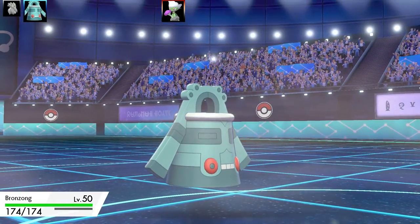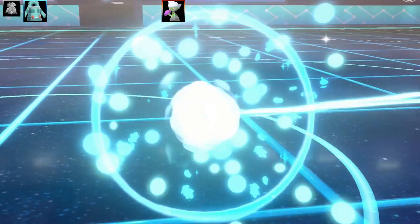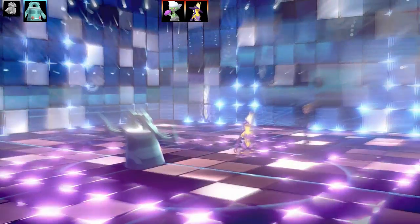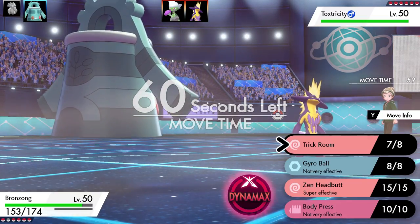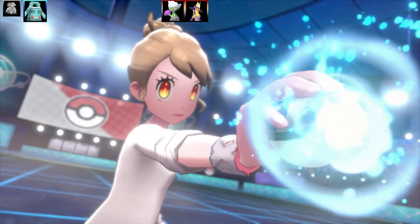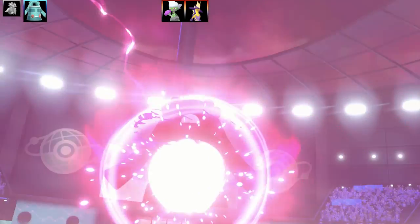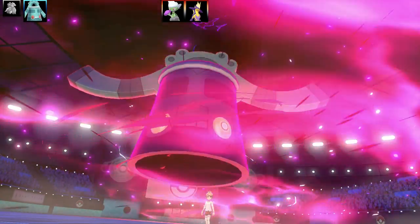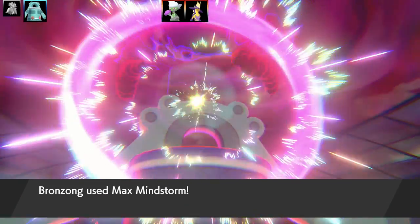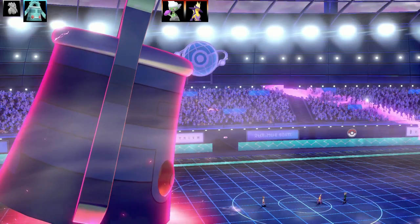Blossom goes down — not much I could have done. I take a little Spikes damage coming in with Bronzong, which reveals I'm not running Levitate but Heatproof. Roserade swaps out and Toxtricity comes in. On the swap I went for Trick Room, and now I'm going to try and get a Bronzong sweep. Brave Nature — no one on their team can outspeed me under Trick Room unless they have priority, which I'll prevent with Max Mindstorm. I Dynamax Bronzong and go for Max Mindstorm — Toxtricity drops in one shot, and Psychic Terrain goes up to further power my Psychic-type moves.